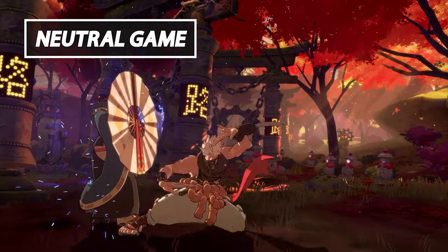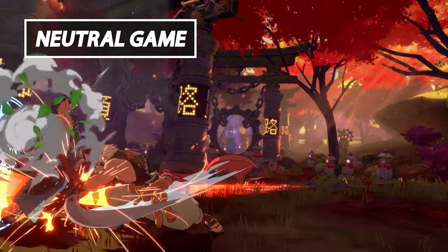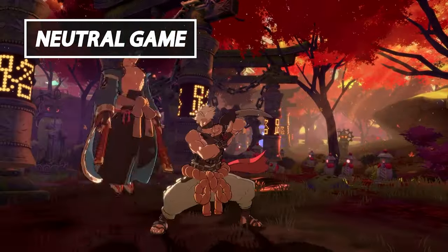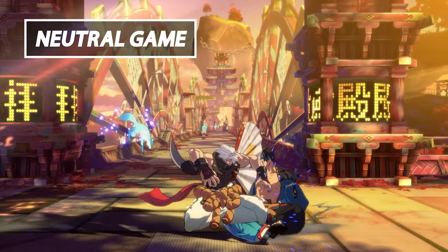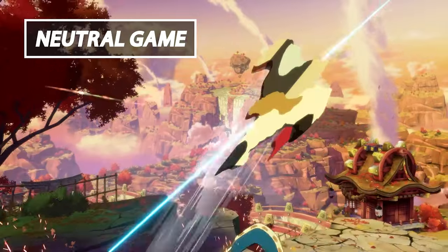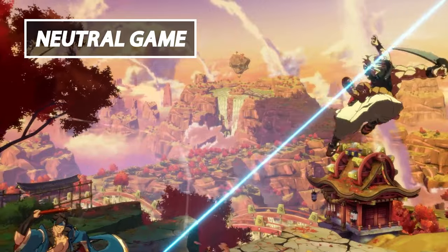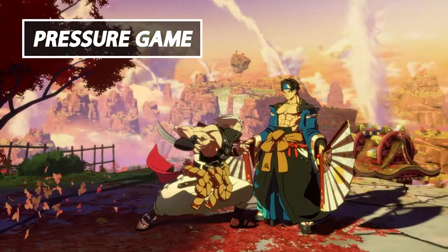Now let's take a look at Chip's game plan. Chip, much like any other speedster, is most effective in the close ranges. Luckily this is no problem due to his run speed and overall mobility. You'll be approaching mostly with Standing K, Crouching K, and Far Slash. All these normals are fast and provide Chip ways to safely end strings with Rekka. Learning how to utilize Chip's speed is essential for playing neutral.